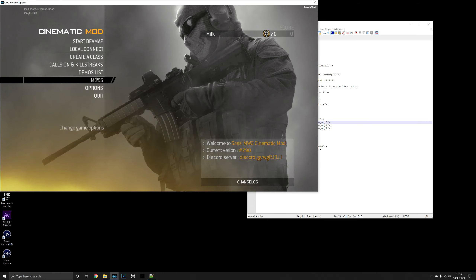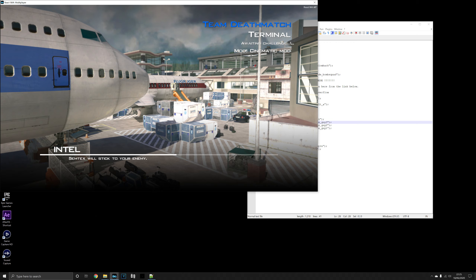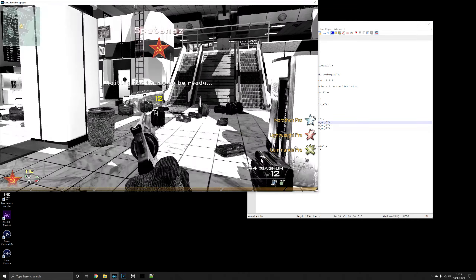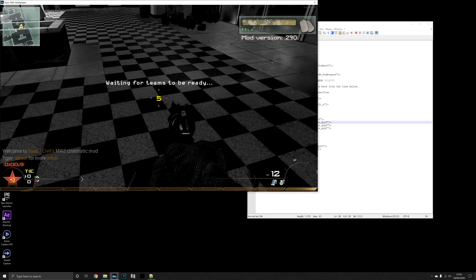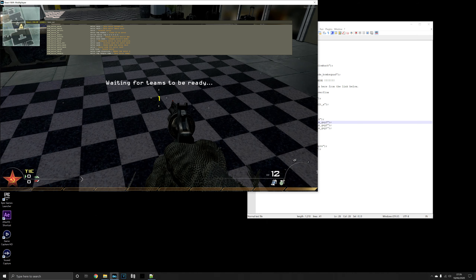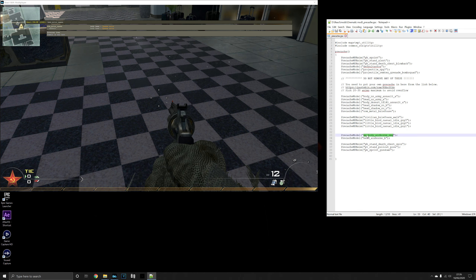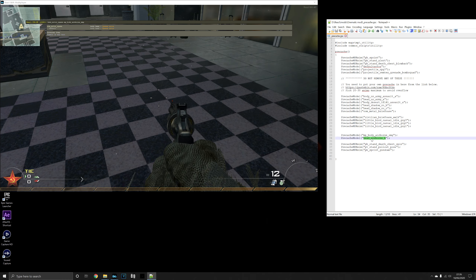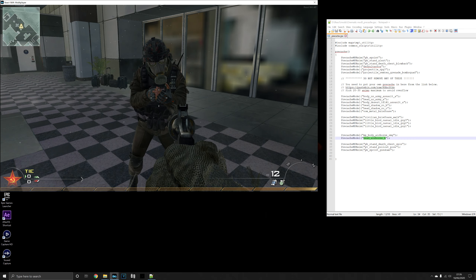Once the mod has loaded again, disable ReShade and start your dev map — Terminal again — and launch it. Once loaded, select your team and class, go to where you want the cinematic. Press the command button and do slash nvm_actor_spawn, then hit the Windows key to come off the game. Go back to the pre-cache, double-click your body model, Ctrl+C, then Ctrl+V to paste it. Do the same for the head — Ctrl+C, Ctrl+V — and hit Enter. Your actor will spawn.